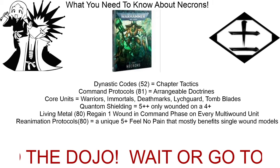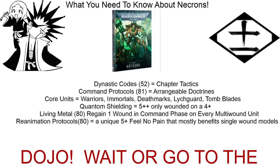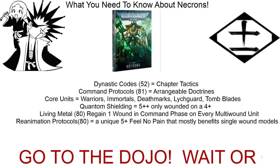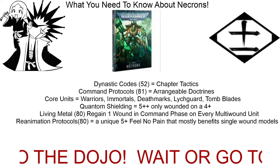Out of those core units, warriors have a new weapon — they now have an Assault 2, Strength 5, AP -2, one damage Gauss Reaper. That weapon can be transformed into a Strength 5, AP -3 weapon with the right Dynastic Code. Immortals are now Toughness 5.